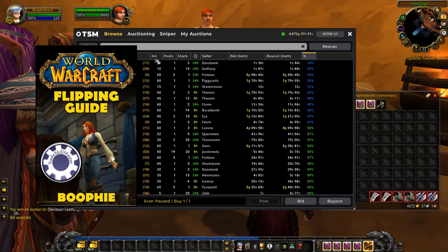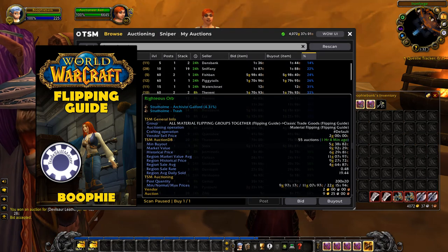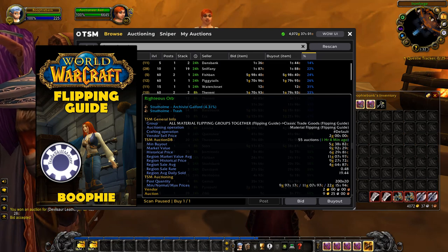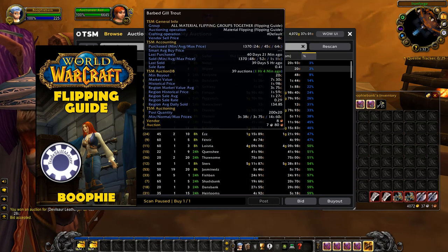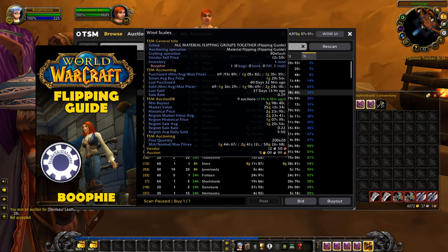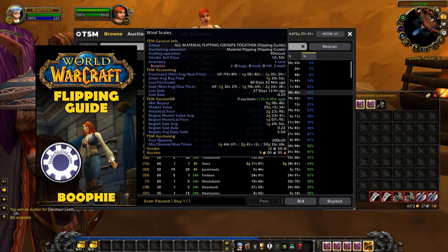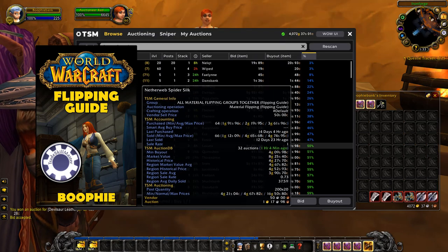You want to make sure you're checking your historical price, your region market value average, the region historical price, and the region sale average. Make sure your market value is similar to all of those. If it's way out of whack — like those scales showing 25 gold on my realm when they're really only worth about 2 gold — then your market value is out of proportion and you should avoid those items.